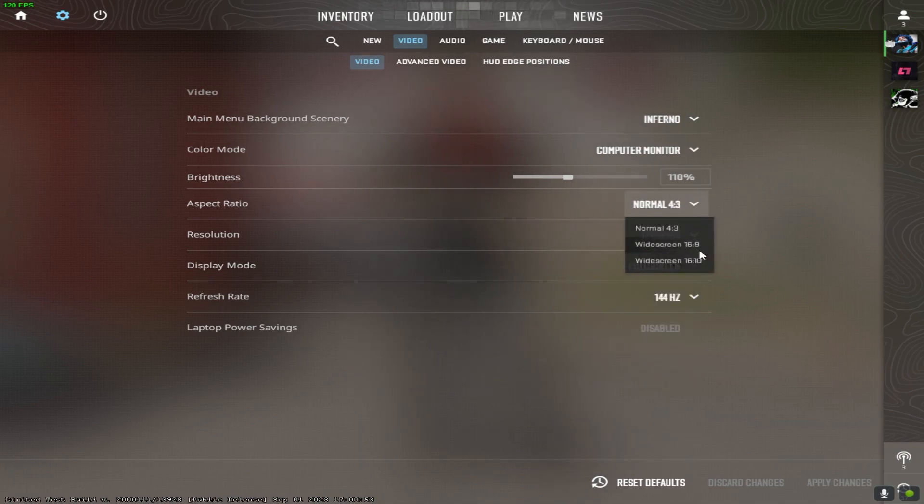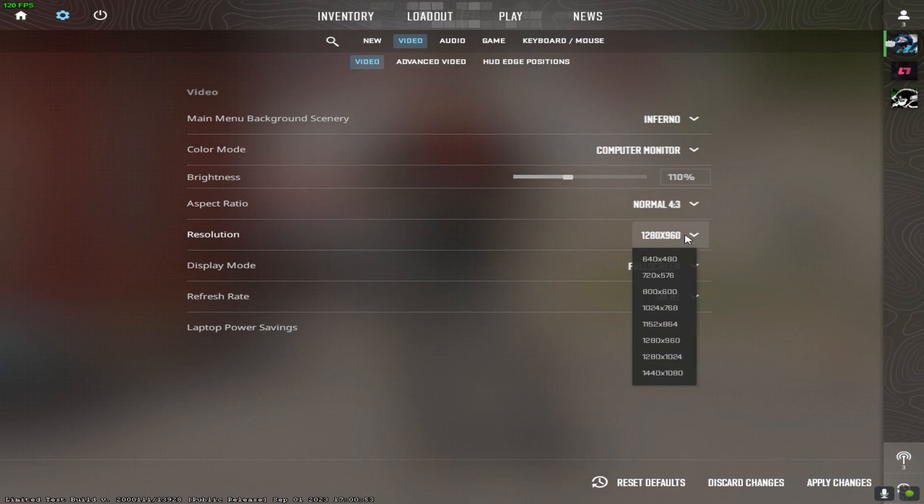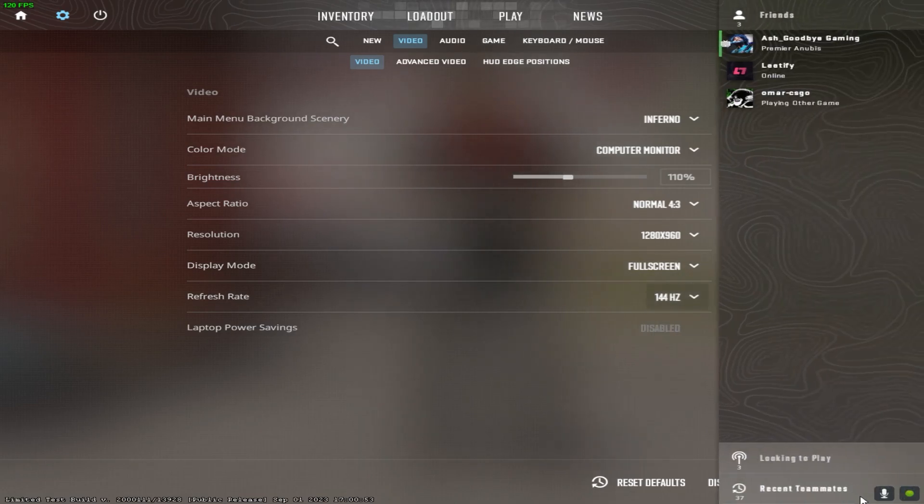My native is 1920x1080. So this is my native resolution. My screen is 144Hz. I'm gonna go with 4:3 and lower my resolution here. Make sure I'm on my heart and click apply.